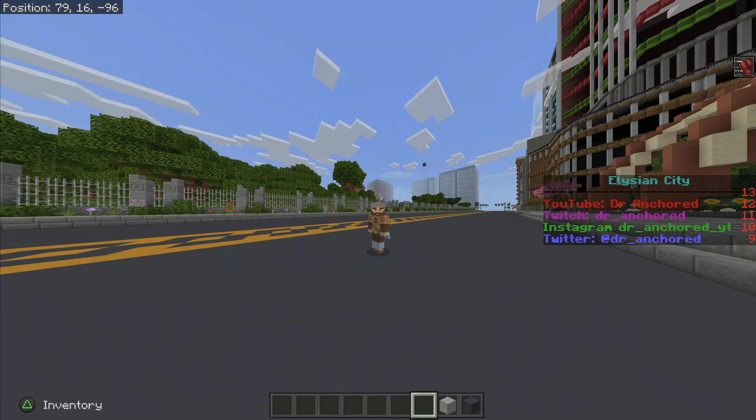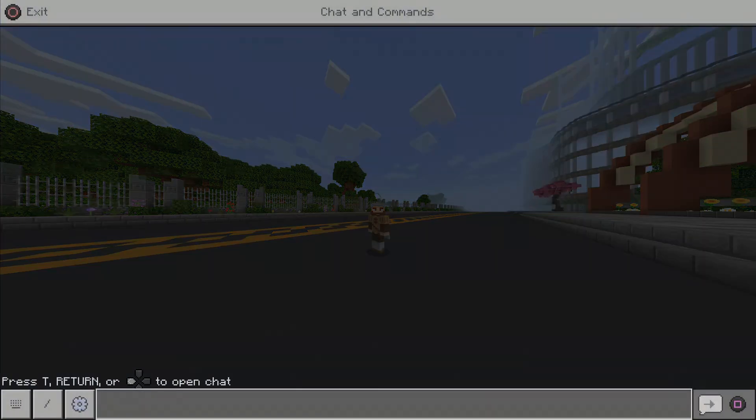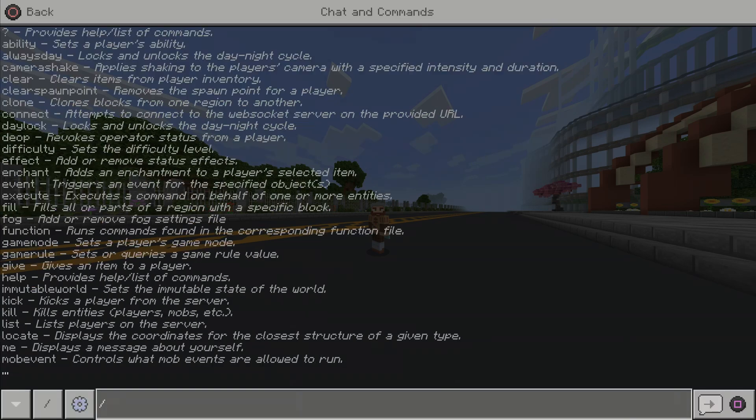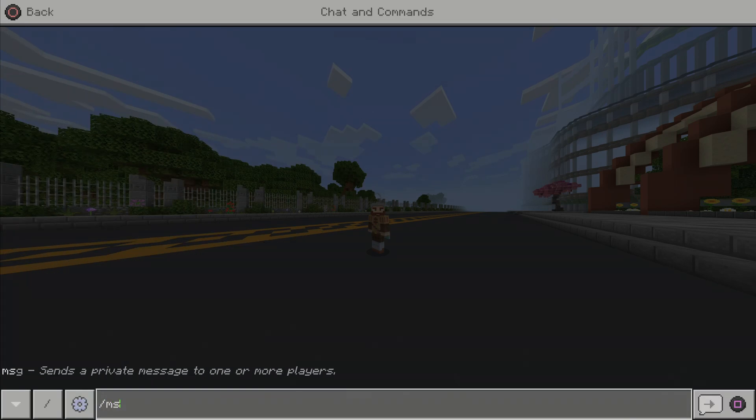Let's get to it. To use the slash message, aka the whisper command, all you have to do is come into your chat and type the following: do dash M S G — that is the command you'll be entering.